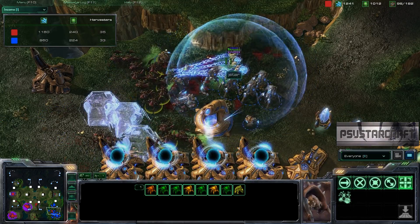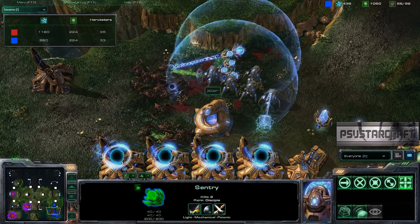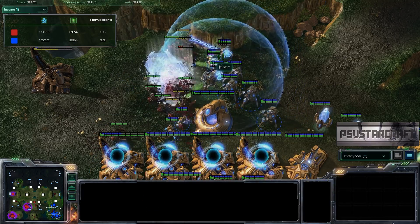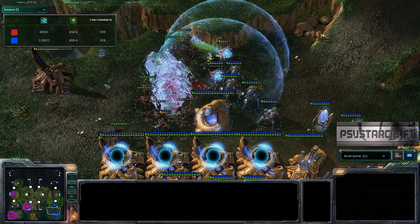Force fields aren't really cutting anything in half. You want to draw a line down the middle and cut those roaches in half with force fields. Guardian shields are okay against roaches, not the greatest, but they are helping a little. He does have a lot of energy — 200, 100 — he could lay down some more force fields. A little better placement there would impede the roach movement.